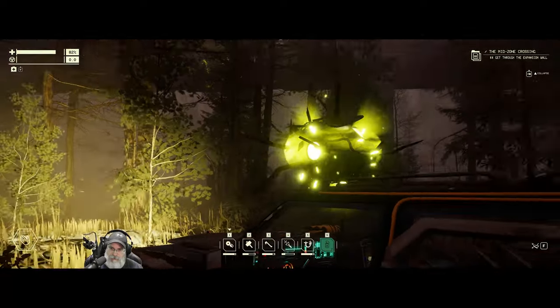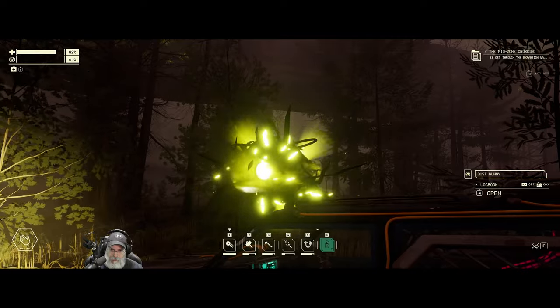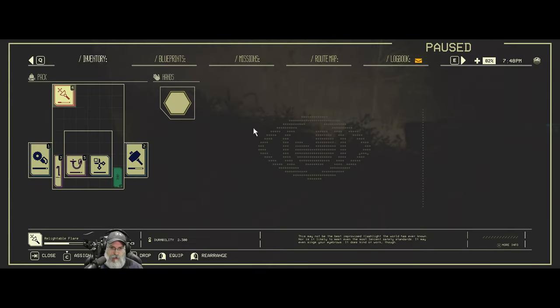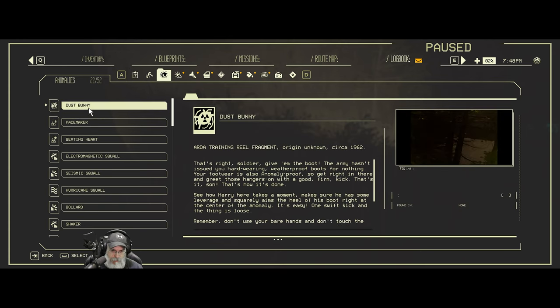What kind of bunny is that? A dust bunny. I don't know if a dust bunny is something we want on our car. Logbook: that's right, soldier, give them the boot. The Army issues hard-wearing weatherproof boots for nothing — your footwear is also anomaly-proof, so get right in there and greet those hangers-on with a good firm kick.